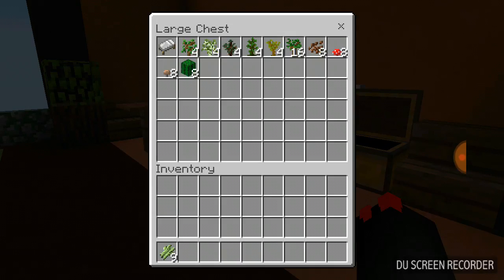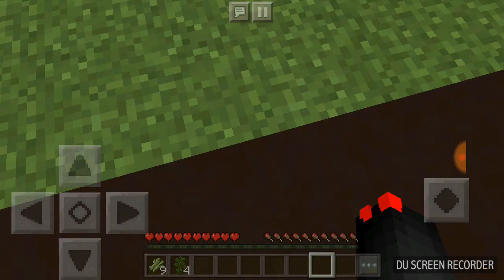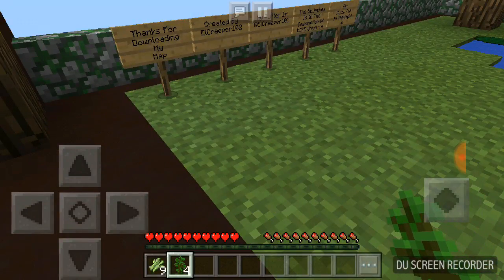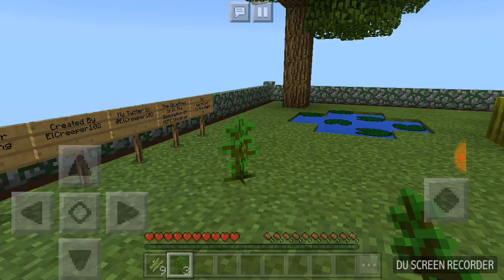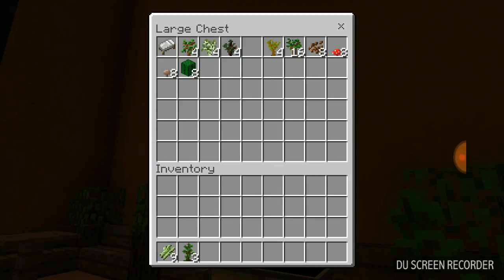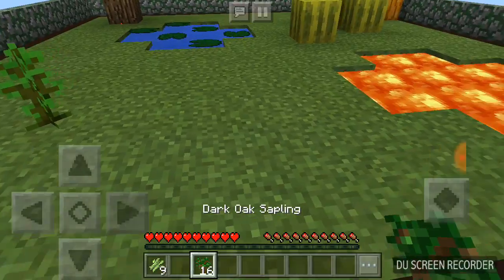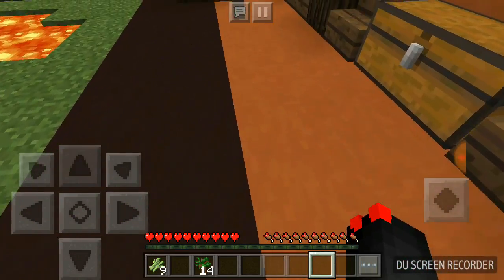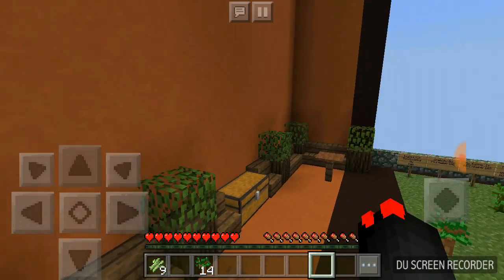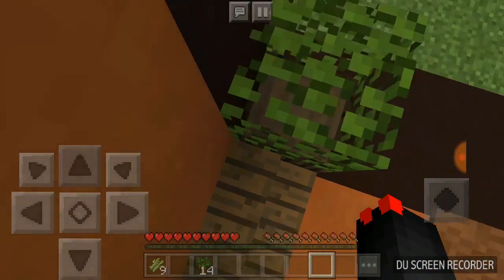One thing we're gonna do is make a jungle tree so we can actually grow some cocoa beans. We'll also need another type of wood. I'll go with whatever we have the most of. Put the jungle sapling right there, then grow another tree right there and right here — hopefully they'll grow in this episode or tomorrow's video.